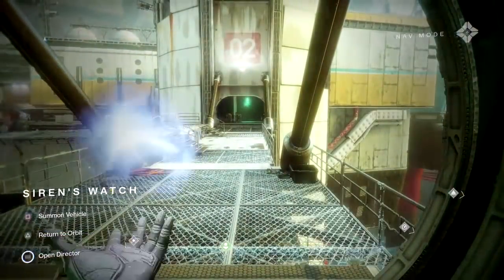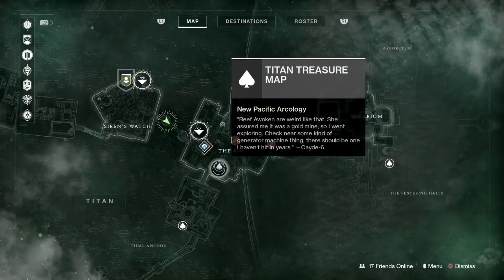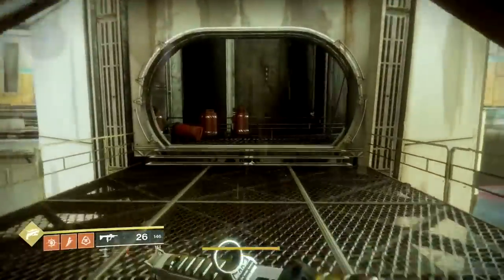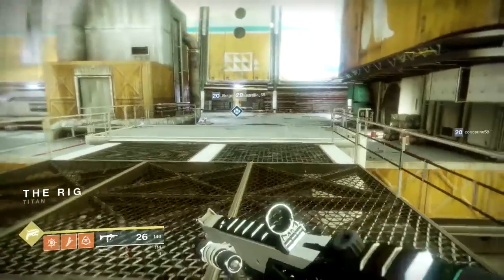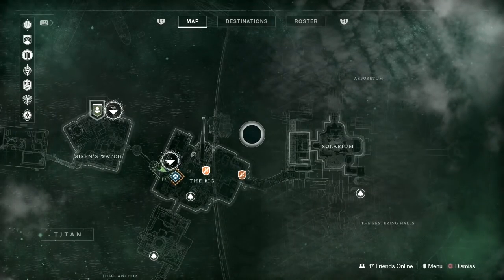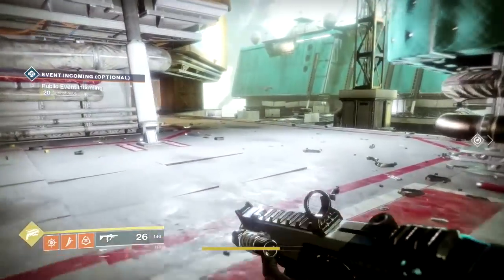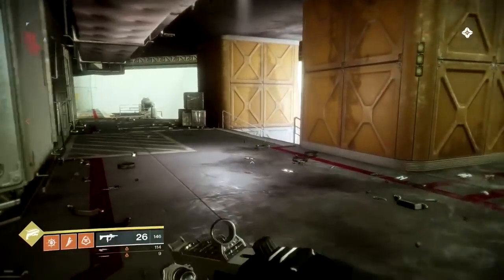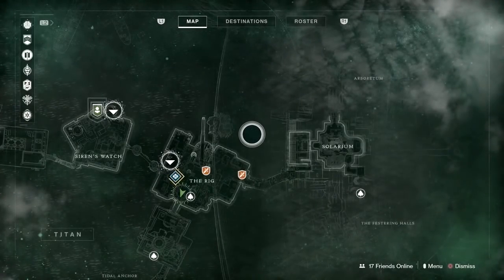Moving on from this location. We want to head straight through and we're going to go for this next one. So from here let's just put up the director quickly. We want to head forwards and over to the right. So I'm going to go on the outside of this building. I believe we've picked this one up before as well. Let me just check — it's to our left.